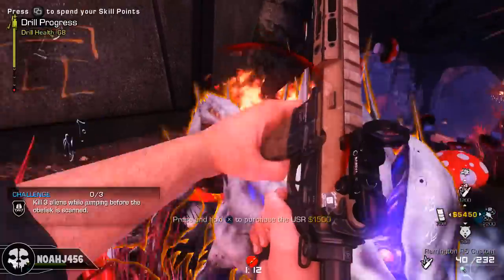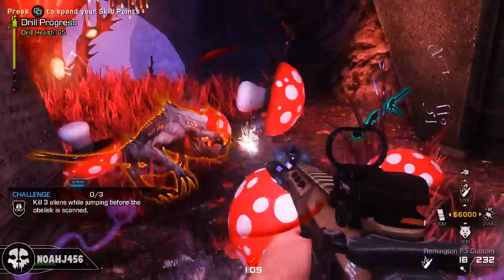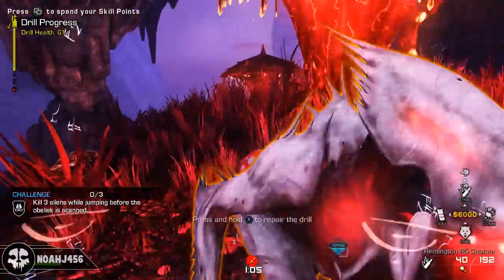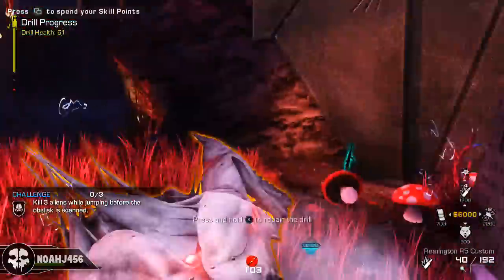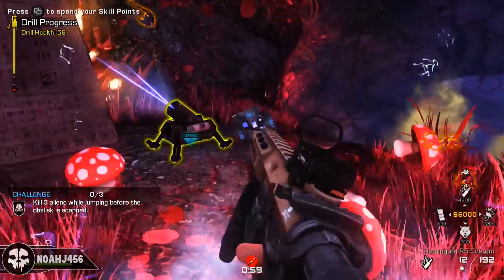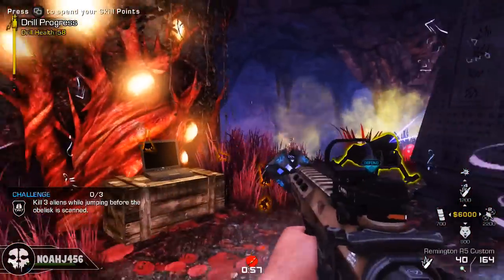I think Nightfall had something like 12 or 15 — almost double the amount we have in this map. So unfortunately there's not many spots, and you guys might have already seen them, but I'm going to be showing you today where you can find them and get all the different intel pieces, because it is a little confusing looking at the screen.